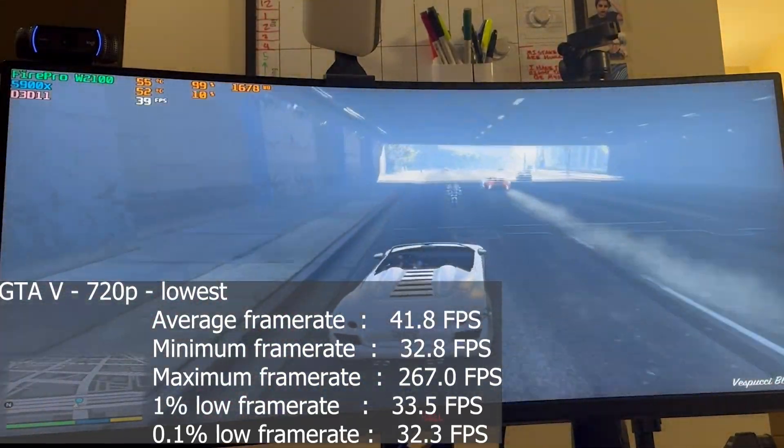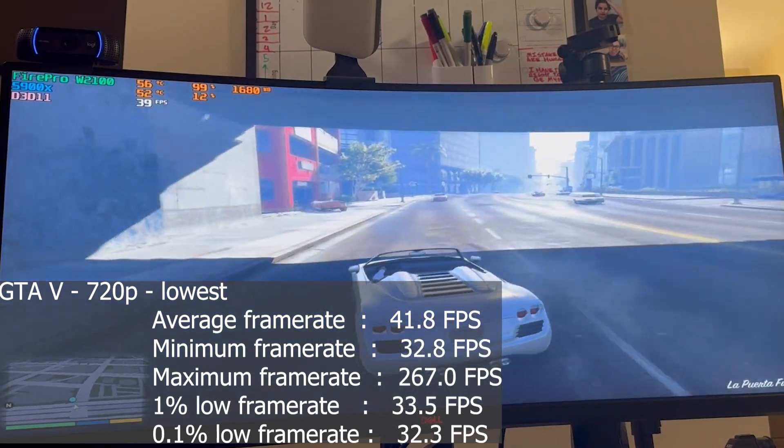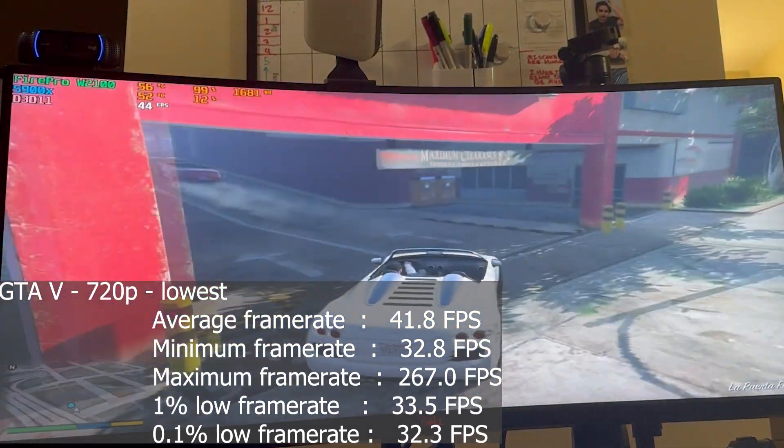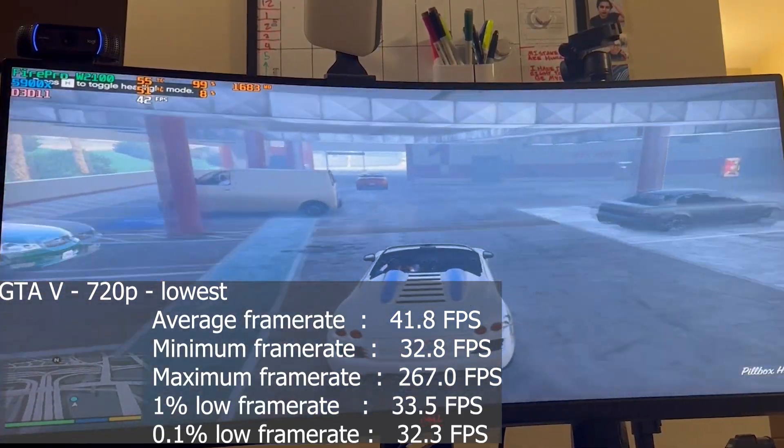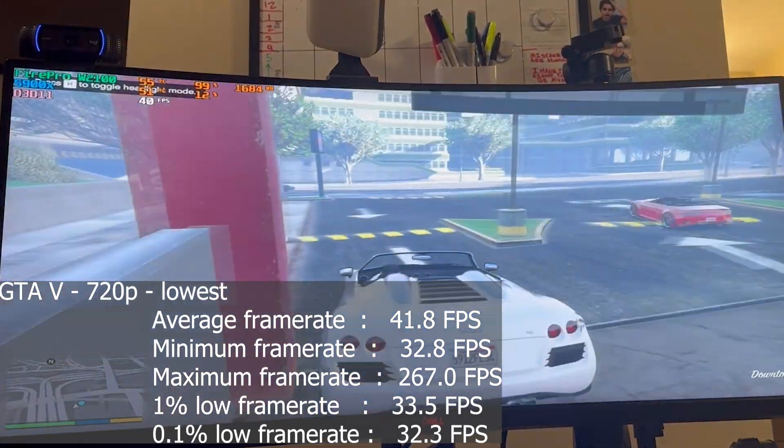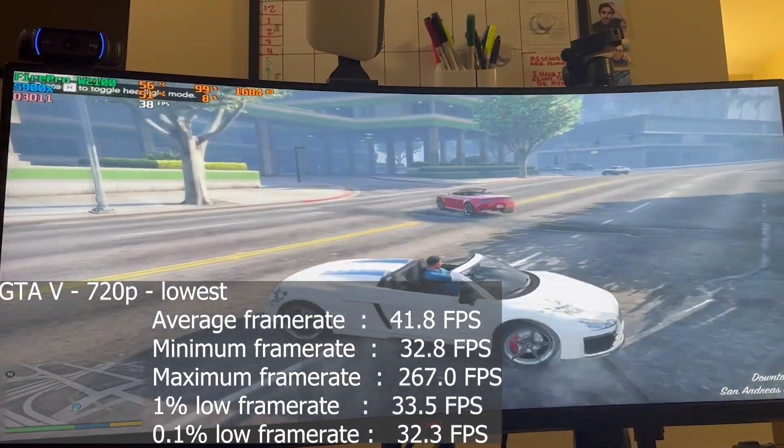GTA 5 at 720p with the lowest settings ran with an average frame rate of 42, a 1% low of 34, and a 0.1% low of 32. So we saw very consistent 1% and 0.1% lows. If you're looking to play older AAA titles at 720p, I guess this is a card for you. But at the end of the day, I don't recommend anybody buy this card — this was just for a little bit of fun.